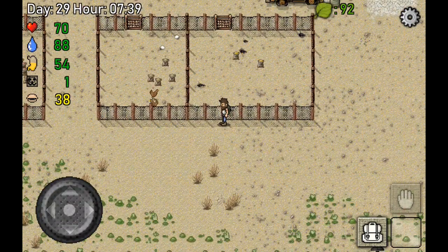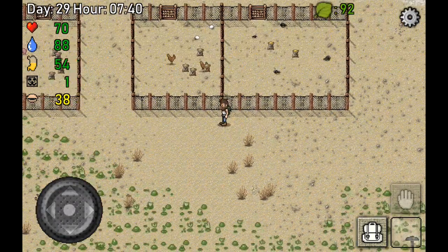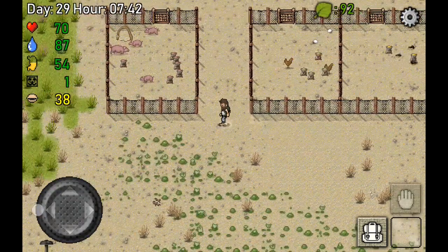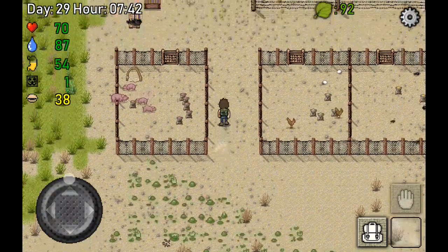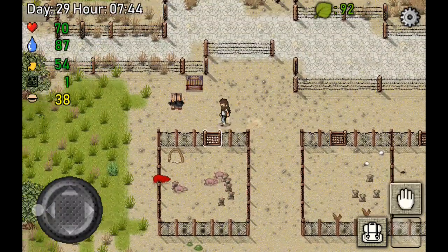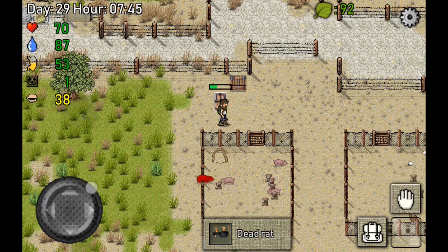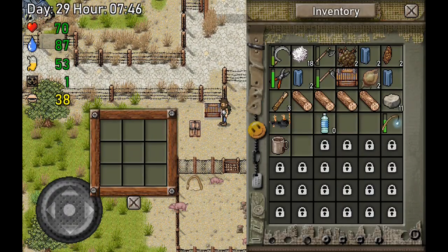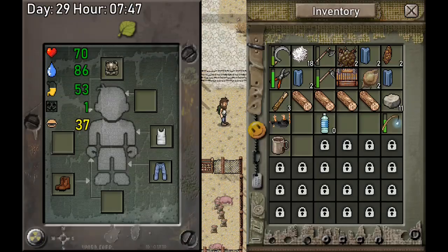We got two chickens, two eggs, four rats. These pigs, as you can see, they're getting hungry and we don't have a little pig yet, but we'll get there.